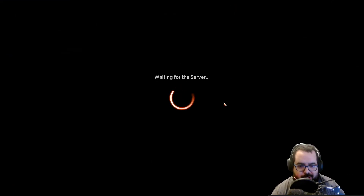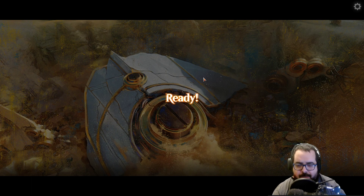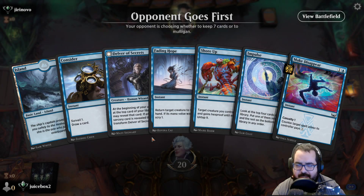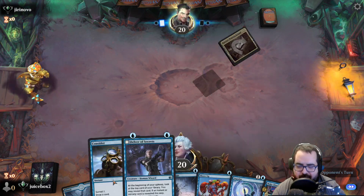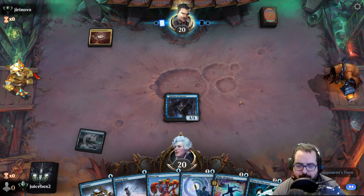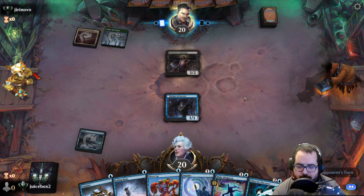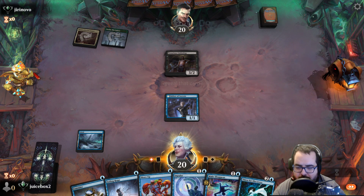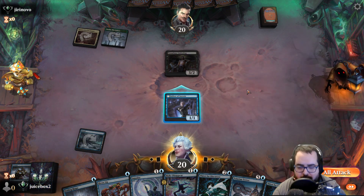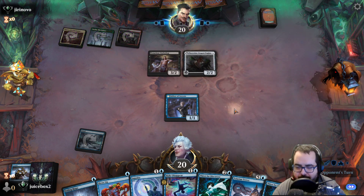Alrighty, we'll do one more since these games went pretty quickly. We're two and two, so hopefully we can go three and two. Green-White Enchantments is tough. I need to hold the counterspell for that spirit enchantment, because that thing is nasty. This is a one-lander — I'm going to keep it just because I have Delver and Consider, and I'm hoping I'll draw into another land. We're going to Consider here hoping to draw an island — nope, unfortunate. The one-land keep is going to bite me.